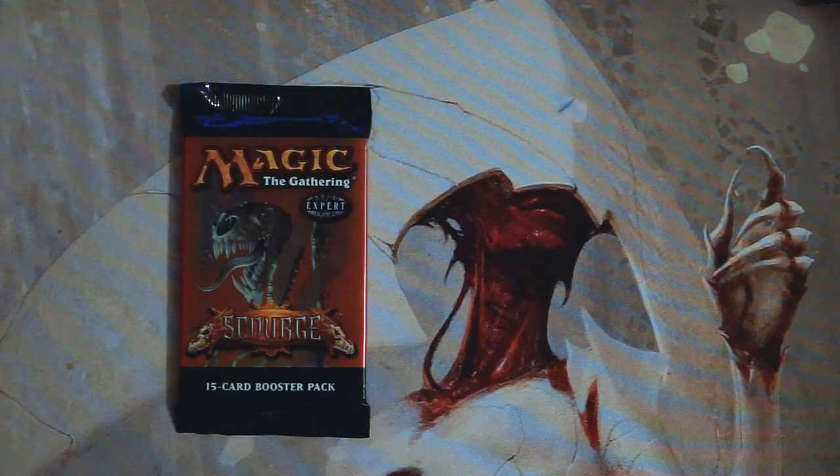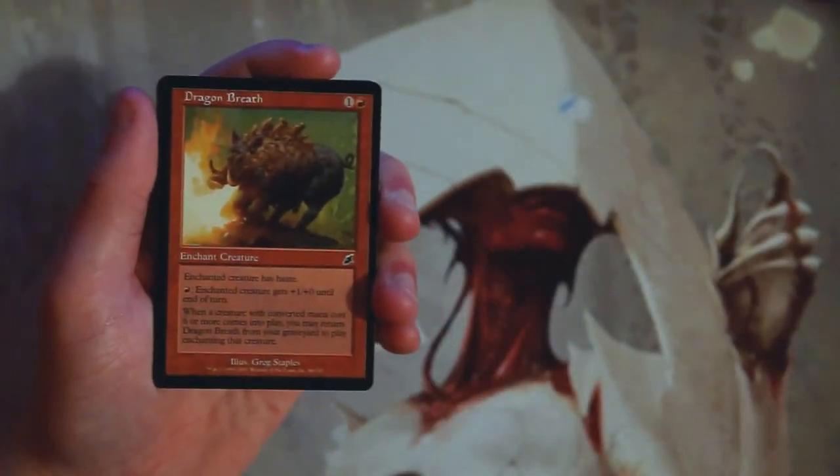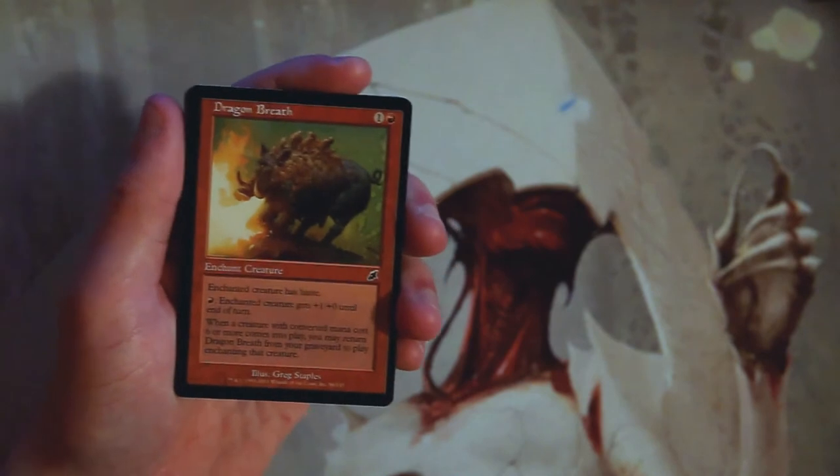What's going on guys, and welcome to the next episode of the Crack a Pack series. Today we are opening up a pack of Scourge — not something we get to open very often, so I'm very excited. This is from 2003, which is getting on 15 years ago. We're going to look at this from a pack-one-pick-one perspective. I did not play during this set, so I have no clue what the good cards are, but I'll do my best.